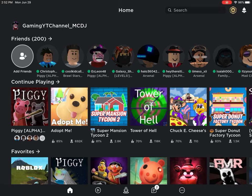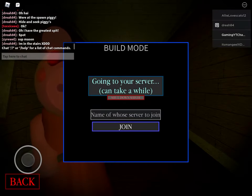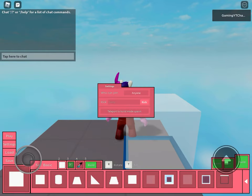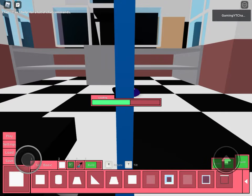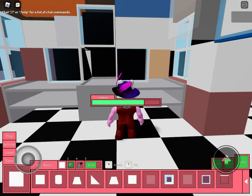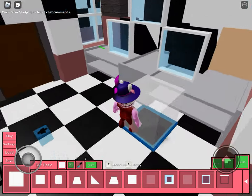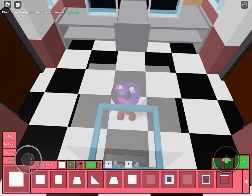Hey guys, Gaming YouTube Channel here. Today we are going to be playing Piggy, and there's Build Mode now, so you can build your own map. I'm going to go in mine — can you guess what it is? It is the pizzeria. This is Five Nights at Freddy's, so we're going to be playing it.